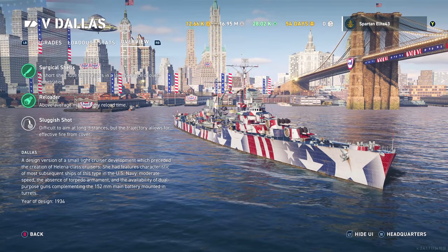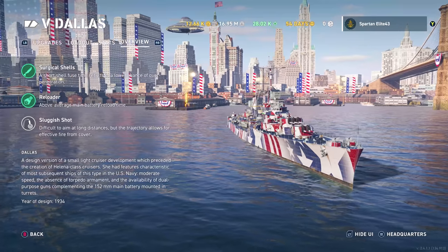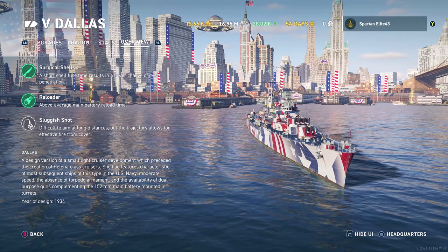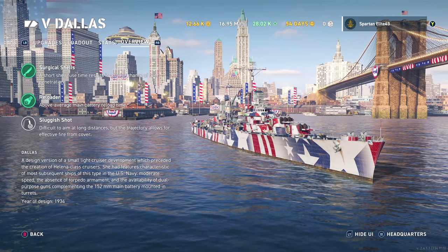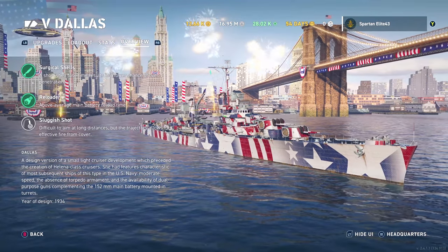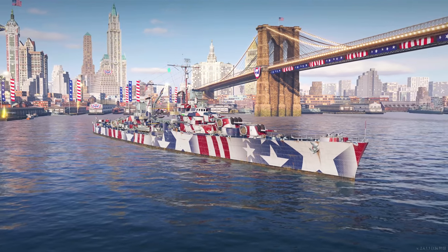The AA is very good — American light cruisers are kind of known for their ability to shoot stuff down. Year of design was 1934, but it doesn't say there was ever one built. Normally it shows that there was a build date. So is this an American ship that was never built? Somebody will have to let me know in the comments below. Without further ado, let's take a look at this ship.